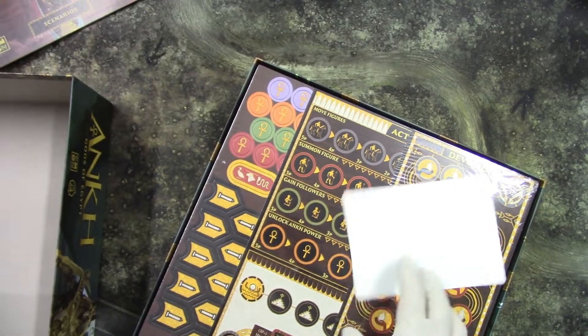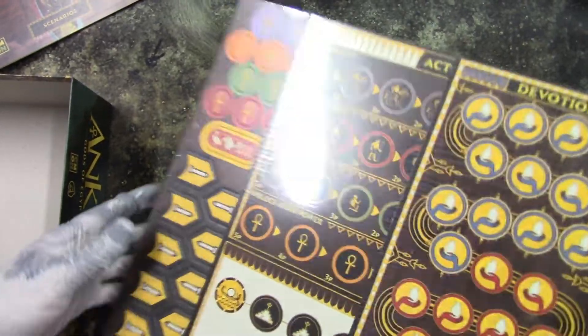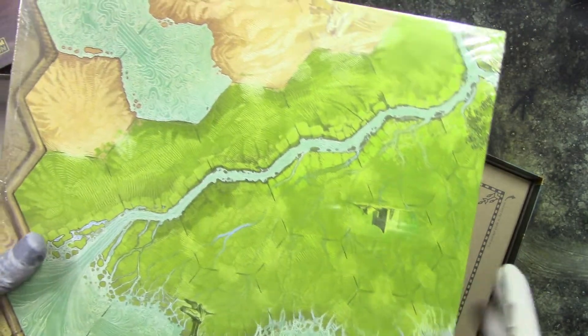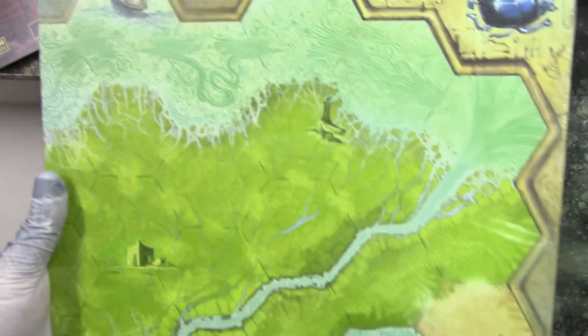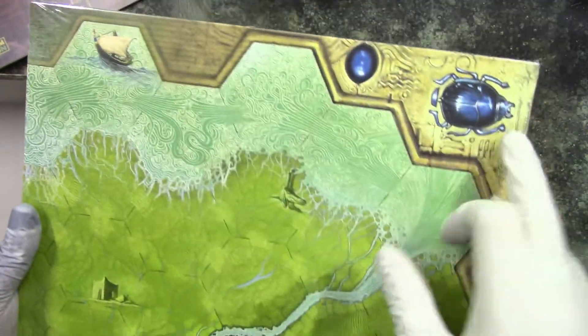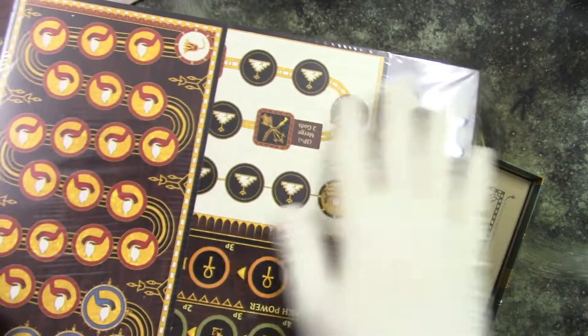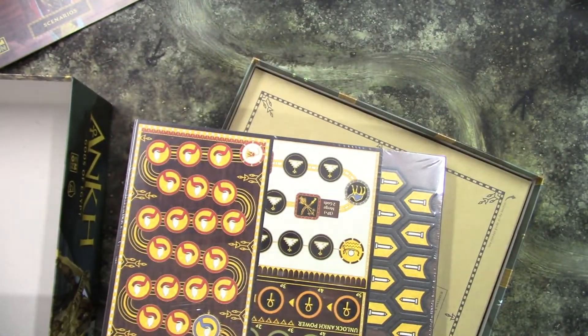We get some frequent content. I won't open this too much so you can see the details on it — rivers, the board itself. You'd really like the details here. We get a bunch of tokens, devotion tokens, and I actually want to open this.